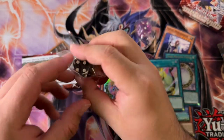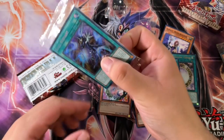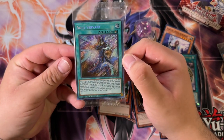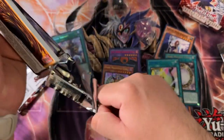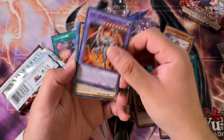Not a Dark Magician Girl die — unfortunate. The Dark Magician Girl die is blue, and we're looking for blue. That ain't bad though — Soul Servant, this is like 10 bucks currently on the market. That's actually another reason why I'm opening this up because a lot of the promos are money.